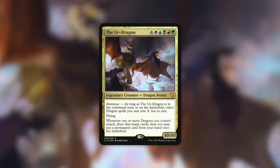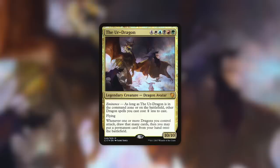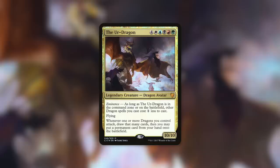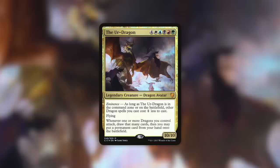The Ur-Dragon is familiar with staying in the command zone and cheating permanents into play — but only one at a time. With Ur-Dragon as your commander, casting Majestic Creation for eight mana gives you X equals nine. The Ur-Dragon can just be in the command zone; you can cast Majestic Creation before ever casting Ur-Dragon to get a ton of massive dragons into play and easily take over or win the game on the spot.